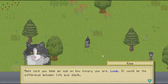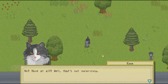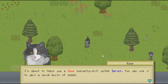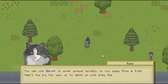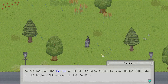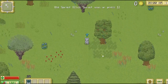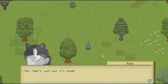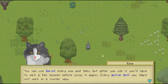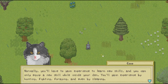Make sure you keep an eye on how hungry you are, Luna — it could be the difference between life and death. You can see how hungry your cat is in the bottom left corner of the screen. If your hunger is reduced to 0%, you'll start taking damage from starvation. Go ahead and eat the mouse you just caught by opening your inventory, selecting the mouse, and selecting EAT from the list of options. I'm about to teach you a Coco specialty skill called Sprint. You can use it to gain a quick burst of speed — to cover ground quickly, run away from a fight that's too big for you, or to catch up with prey that's escaping. You've learnt the Sprint skill — it's been added to your active skill bar.